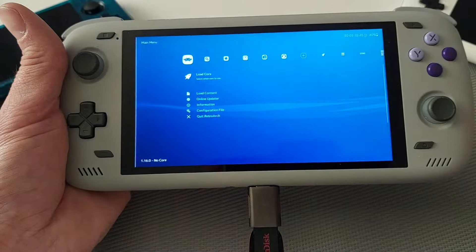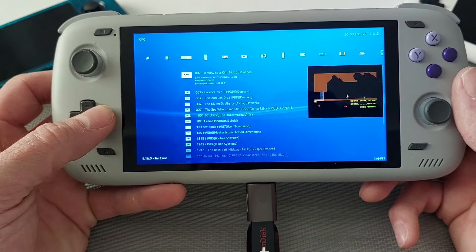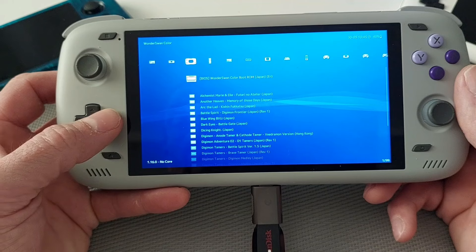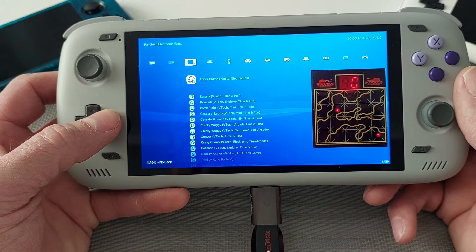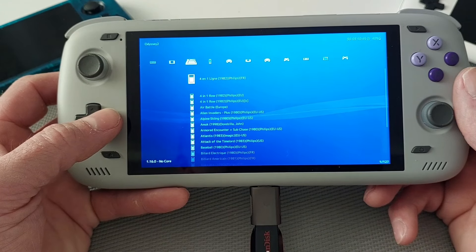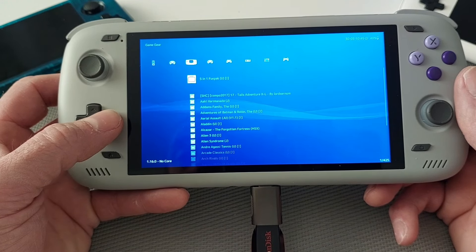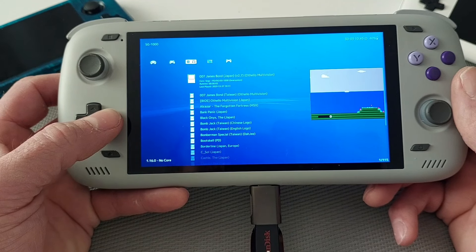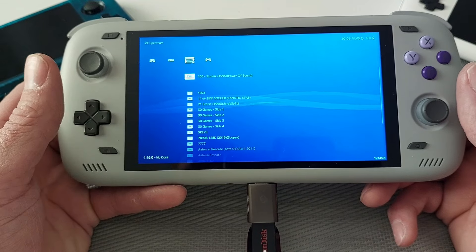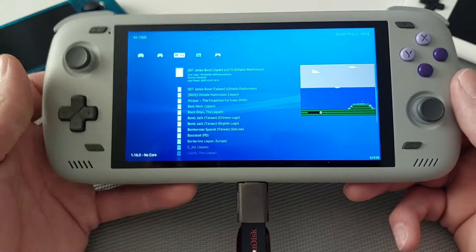Then we've got RetroArch — I have done a video on this. On here we have the Amstrad CPC, the Atari 520, the Atari 780, Atari Lynx, the WonderSwan Color, the ColecoVision, the Amiga — I've done a video on that — Vectrex, LCD games, the Philips G7000 or Odyssey 2, Intellivision, Sega 32X, Game Gear, Sega CD, Saturn, the Sega SG-1000, and also ZX Spectrum because on the standalone some games don't work but on RetroArch they work. I haven't really set PlayStation 1 up because of DuckStation.